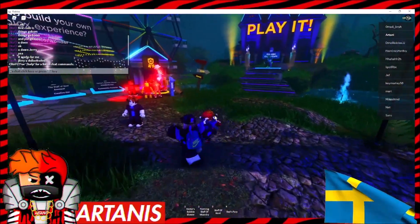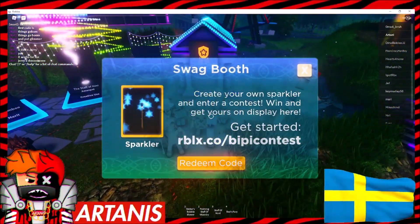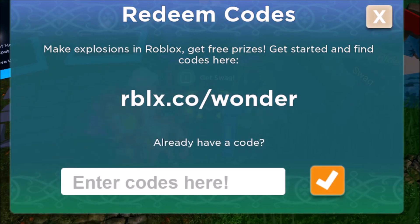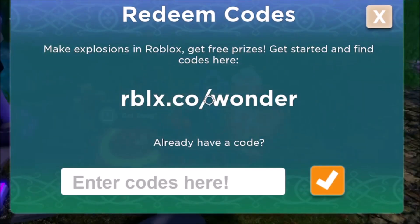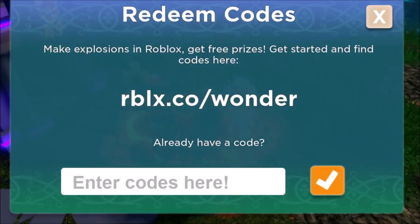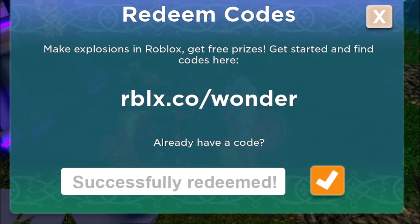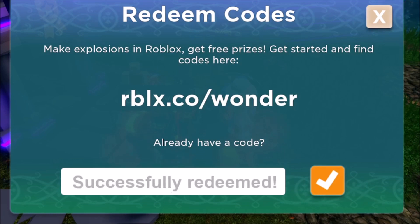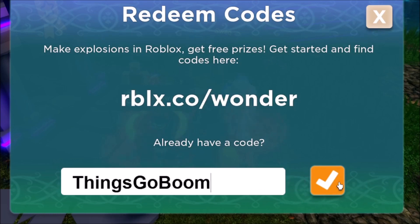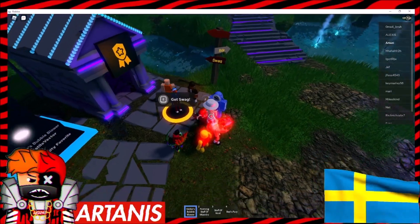Now that we're in the game — this is an actual game by Roblox — we're going to go over here to get swag, then go to the code section. We're going to put in the first code which is Particle Wizard. Successfully redeemed. Next code is FX Artist — successfully redeemed. Next code is Boardwalk — successfully redeemed. Next, Things Go Boom — put that code in as well. And the last code is Glimmer. All those codes were successfully redeemed.